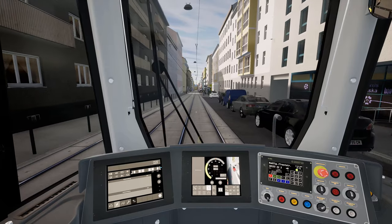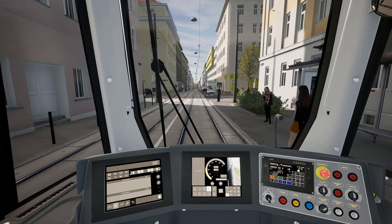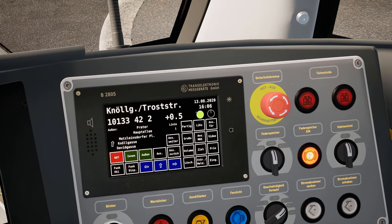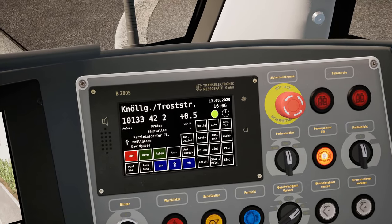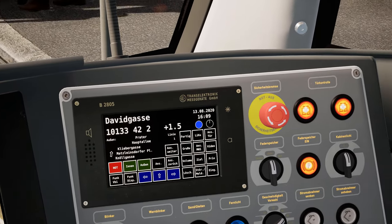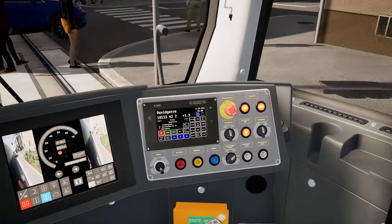Physics updates are always welcome, even though the physics are already quite good in this game. There we go — perfect stop. This green button is also new. I guess when we have too much of a delay, this will change color. Now I've tested it — we have a delay of 1.5 minutes and as soon as this happens, this light here turns blue instead of green.